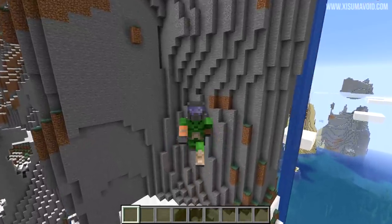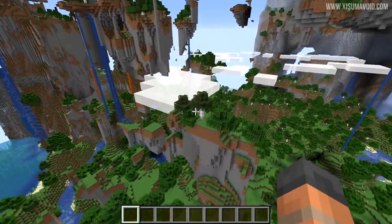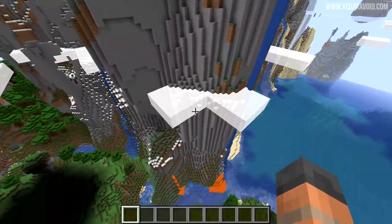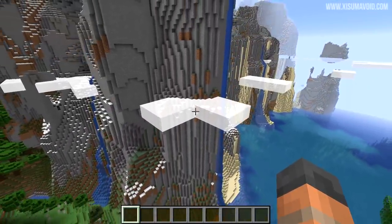If you look behind me at the clouds, notice how they move in accordance with where I am moving. This is best demonstrated in an amplified world — anchor your eyes on where the cloud is and watch as I move, the cloud's position slowly changes. That's an odd one that's been patched in this snapshot.